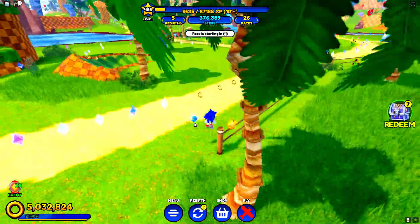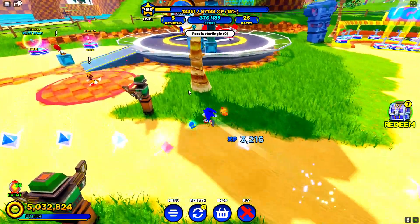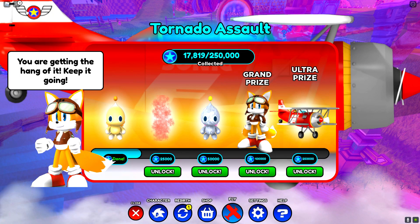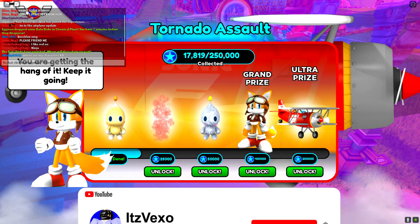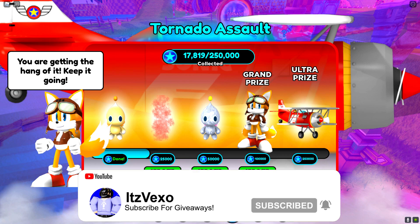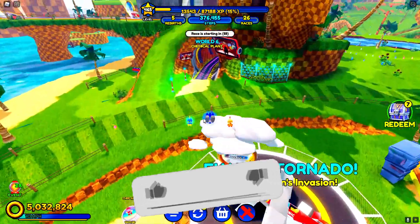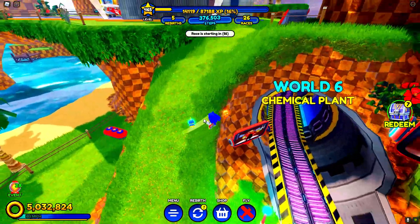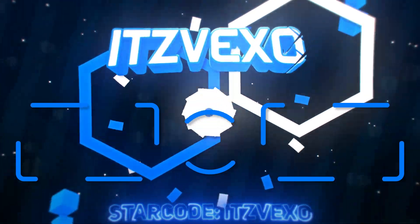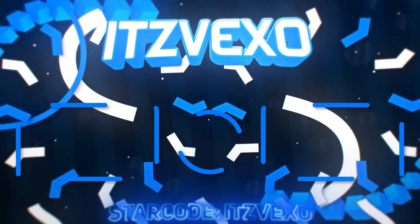What I'm also going to be doing in today's video is giving out a thousand Robux to a load of people, so make sure you comment your username, like and subscribe, and I'll send you the Robux so you can unlock the ultra prize instantly — it just costs one thousand Robux. By unlocking that you can unlock the entire event straight away. Hopefully this video helped you out — make sure you like and subscribe and I'll see you all in the next one.